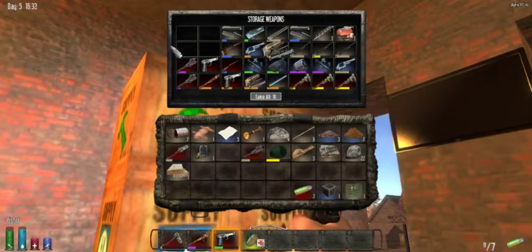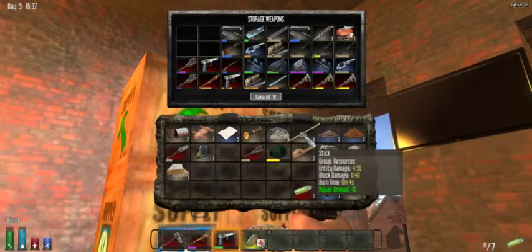We also have most of the shotgun parts. I think we can make a shotgun — we have the shotgun receiver, the shotgun pump, and the barrel. All we need is to make the stock, which I think is made with just planks.